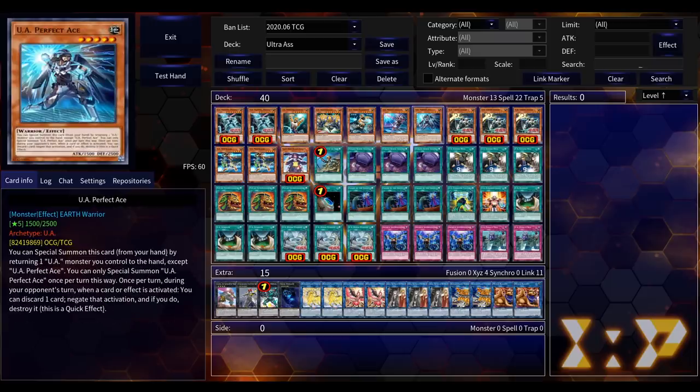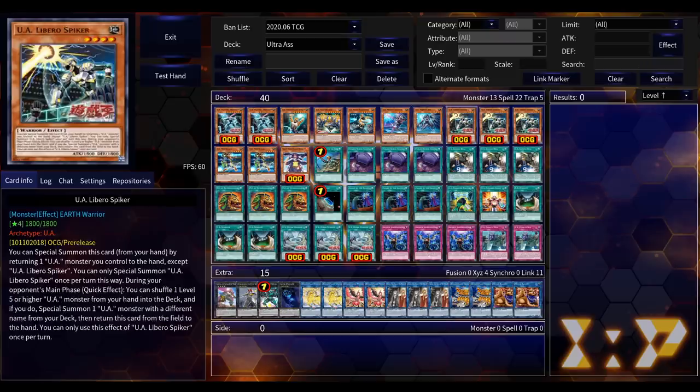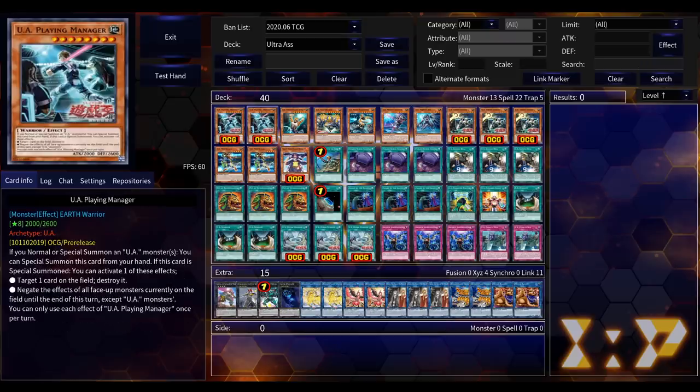His best target is also his new buddy: UA Playing Manager. This is the only UA that doesn't have the inherent summoning condition — his is actually different. When you normal or special summon any other UA monster, you can special summon this card from your hand along with it, kind of like Kagemusha. If this card is special summoned, you can activate one of his effects: target one card on the field and destroy it — nice, a Torrential Tribute tech on your opponent's turn, right from the deck.